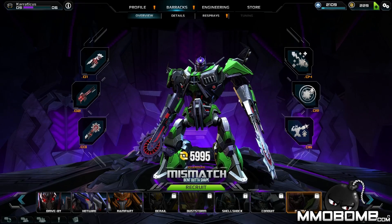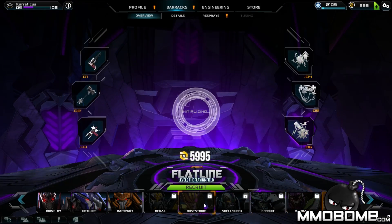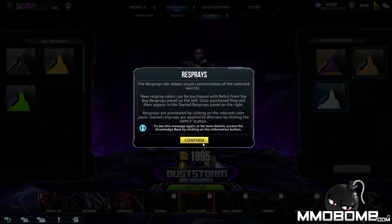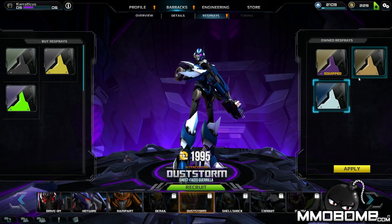Pricing right now is ridiculously expensive for the upper tiered characters. Lower tiered, not so much — $19.95, you're still looking at something like $10, which is comparable to other games we've reviewed. You can also do some customization through different coloring and buy different sprays, but you do get access to three characters innately when you start the game.